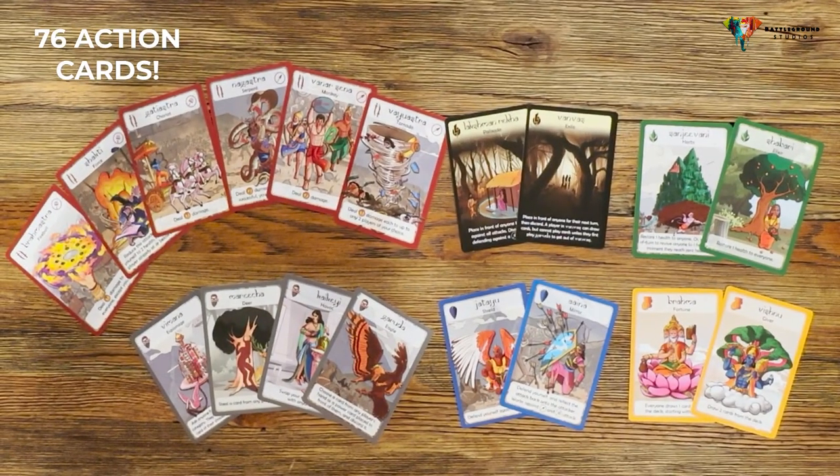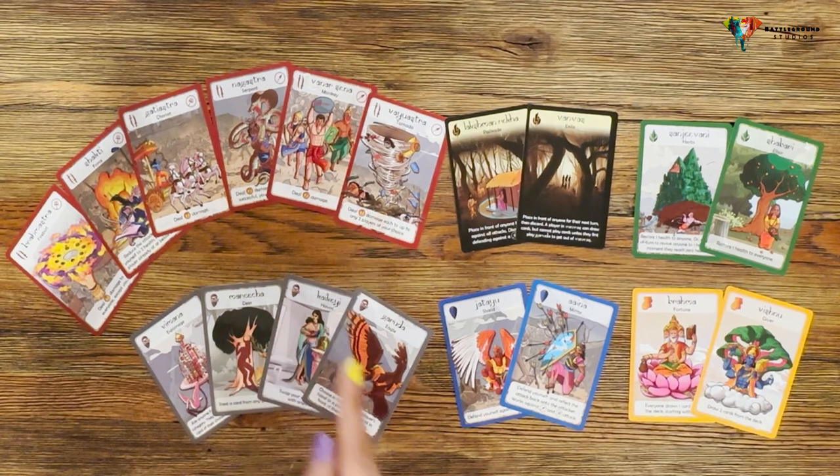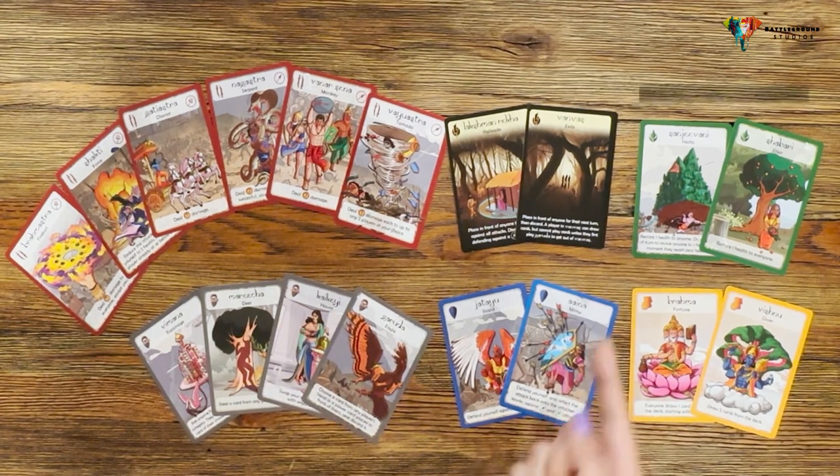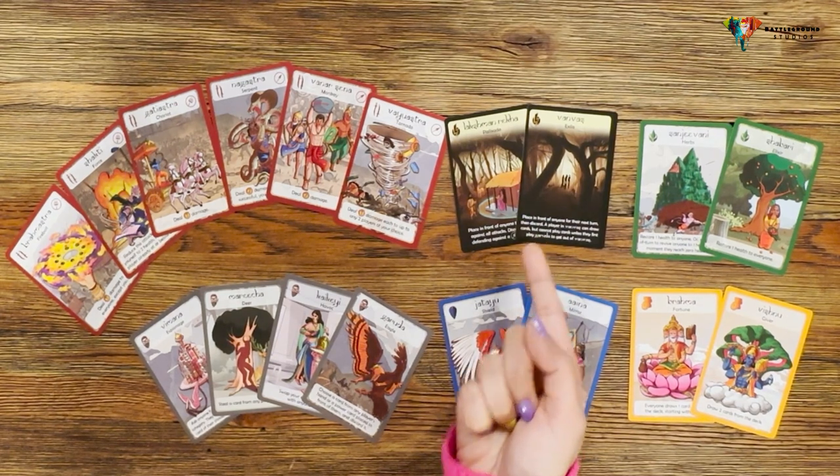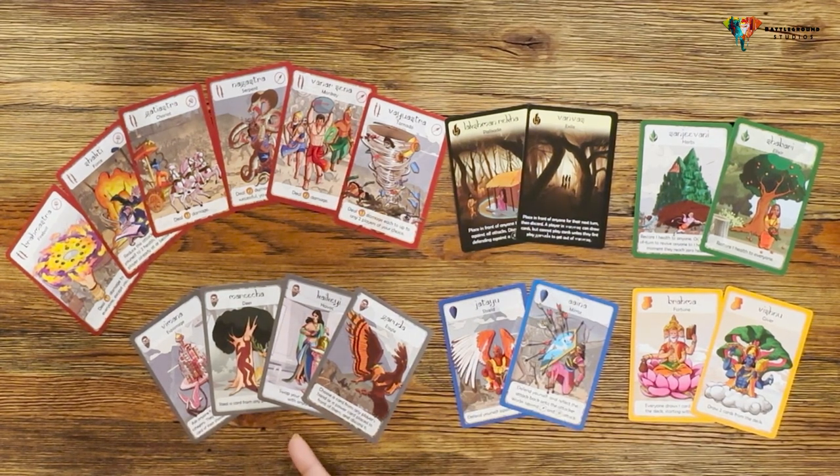There are 76 action cards across six categories: red attack cards, blue defense cards, green health cards, yellow luck cards, black power cards, and gray stealth cards.